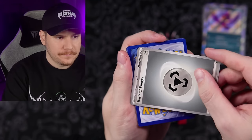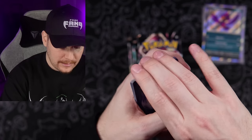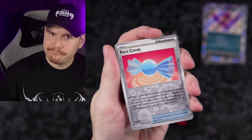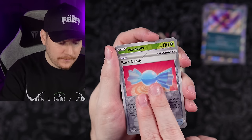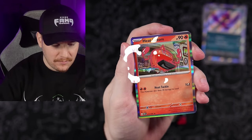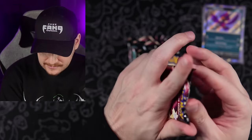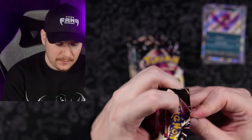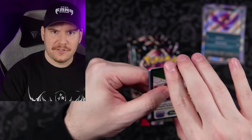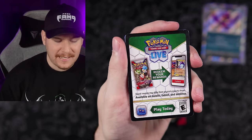Grass type energy — we still have not hit Grass type in this video. Rare Candy, Maractus, and a Heat Rotom. I love the different Rotoms that show up in these sets. Rotom is such an interesting Pokemon — it could be literally almost anything. Code card going out to the Fang Gang. Grass — finally! Ultra Ball, playable. Executor reverse. And Nemona — double! Why do I always get doubles? Let me know in the comments if you feel like you're constantly getting doubles.